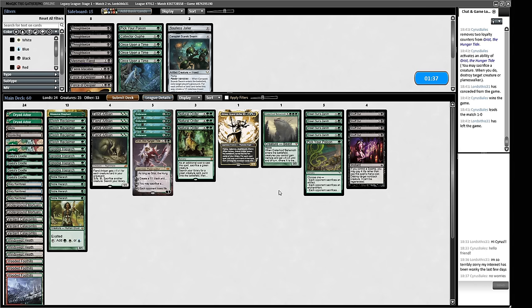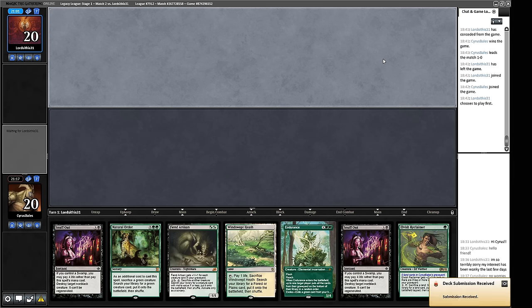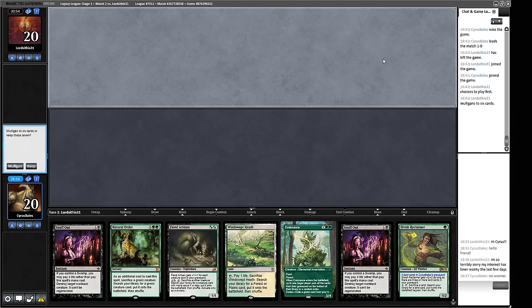Endurances are just fine as creatures — we want creatures to mess up combat math, and being good against Undermountain Adventurer after stealing the Initiative isn't a bad place to be. Our first sighting of a Natural Order — this matchup is going to feature some removal that's pretty important for how things play out. No Chalice on one, that's good — that's the first hurdle escaped.